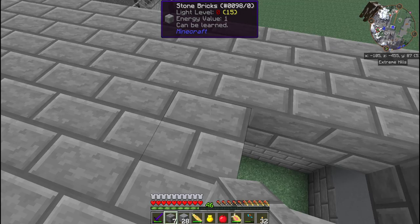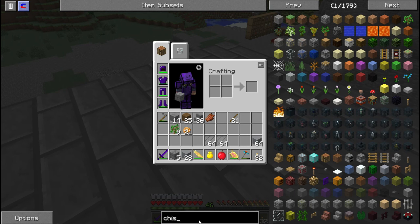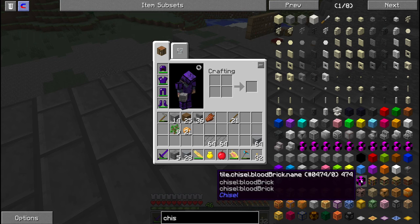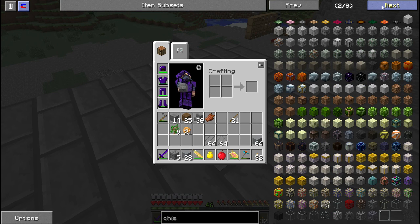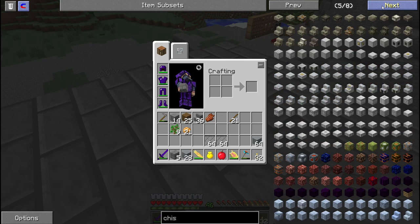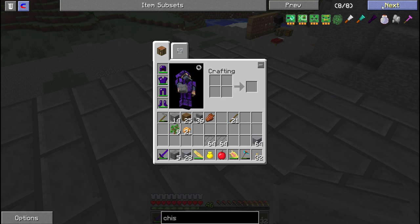We can change the flooring to a chisel brick if Chisel is in this - let's look at that real quick. Looks like it is - it's a carpenter's chisel. Oh, and they've got the special torches too, I forgot about that.